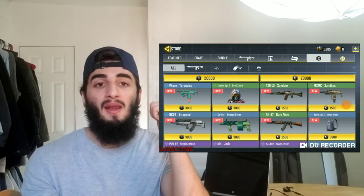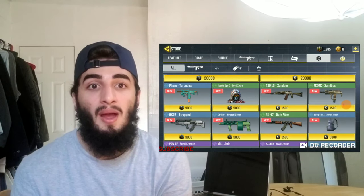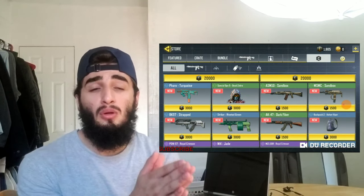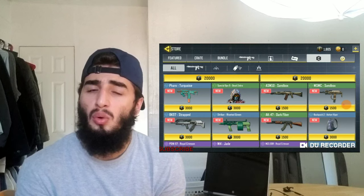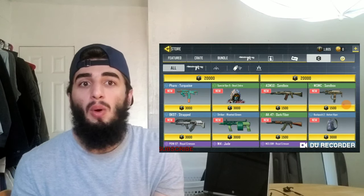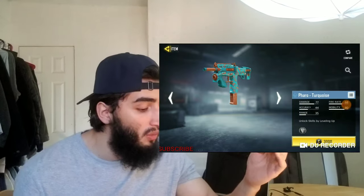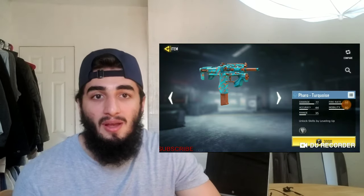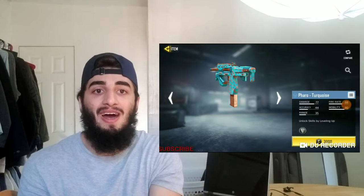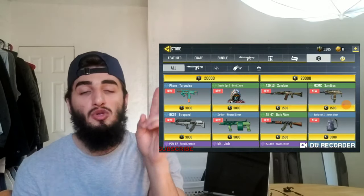The first item you should be buying with your credits is the Pharaoh's. The Pharaoh's is an absolutely amazing SMG — it's a three-round burst weapon with super high damage, great for those close-quarter kills on maps where you need quick kills over accuracy. The Turquoise Pharaoh's has 77 damage without any customization and a fire rate of 68. Really nice stats, and it only costs 3,000 credits.